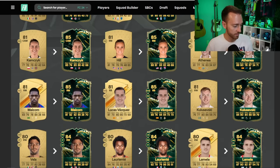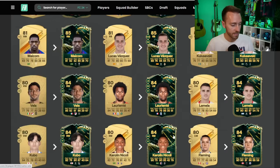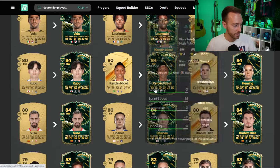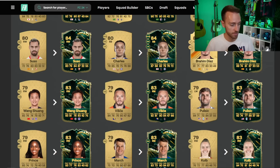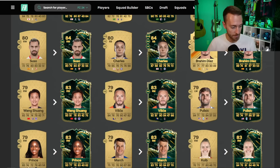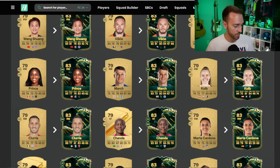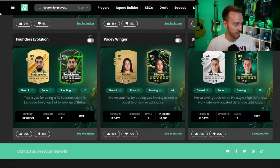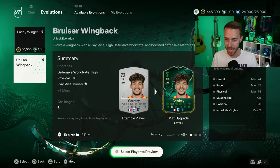Kulusevski is very tempting if you're running a Spurs squad. Lamella looks really good. Kirillin Nicoli is actually going to be a card in the upcoming promo. Kubo just had the Player of the Month. Pulisic is a popular card a lot of people are doing as well. There are so many options for this one — it's just the cost that gets in the way, but it's definitely a better upgrade than the Bruiser Wingback.